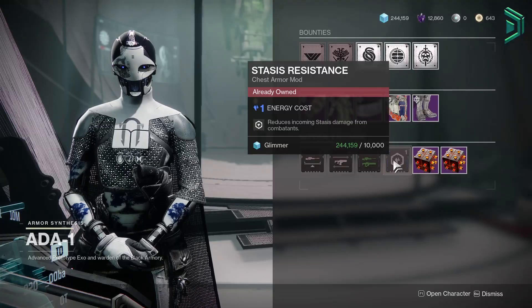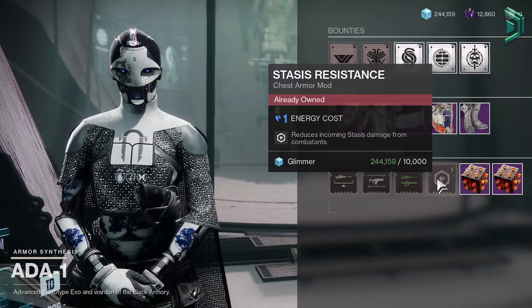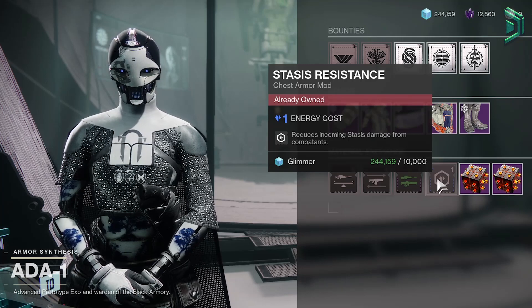The second mod is Stasis Resistance — pick this up for PvE builds. It hasn't been sold in nearly 3 months. It's not something I use myself, but it's always handy to keep hold of.